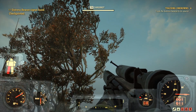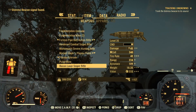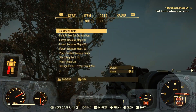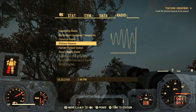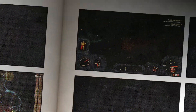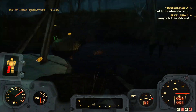Track the distress beacon to its source — that's the next part. The source is north, so if you access your map you'll see it's a quite substantial search radius, considering how dense the area is. I'm going to make my way up there, and when I did I came across this pylon.